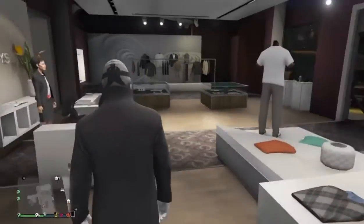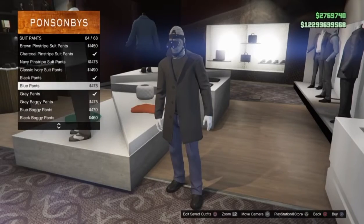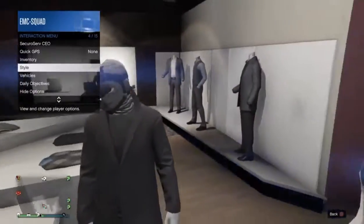Once you have that, just head over to pants. Go to suit pants, scroll all the way down, and go to the black pants. Now that you have this, if you have a mask or something, just take that off.